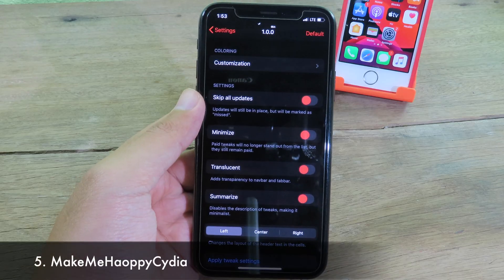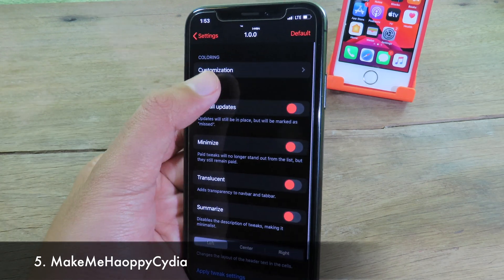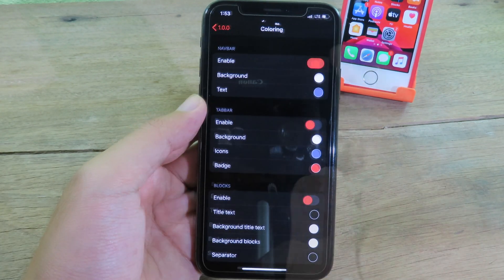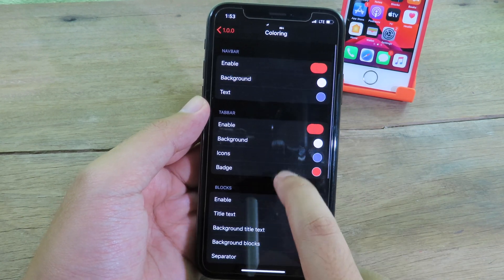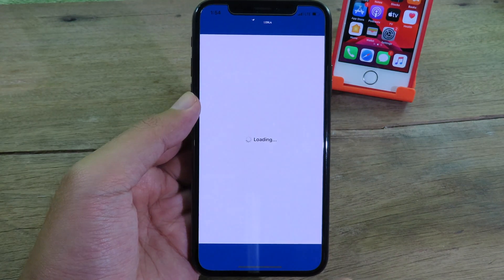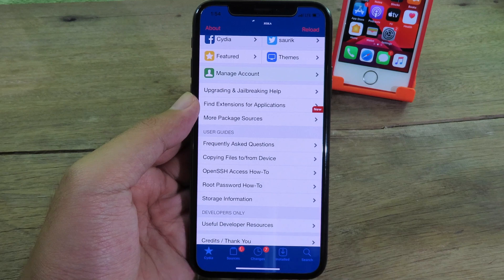If you want to give Cydia a new look, you can install this tweak to customize Cydia — especially the color. You can change the color on the navigation bar and on the tab bar. Enable all of these options, and when you go back to Cydia you'll see a new look with cool colors on the top and at the bottom.